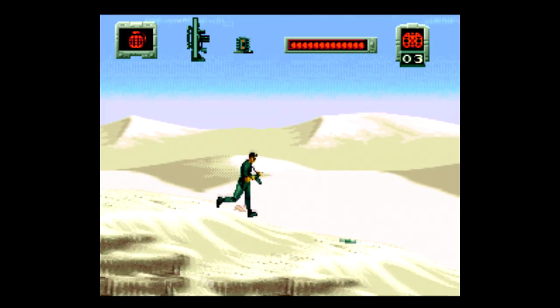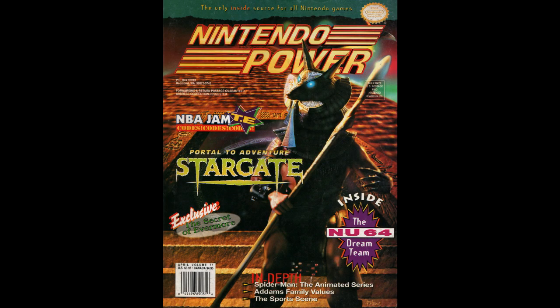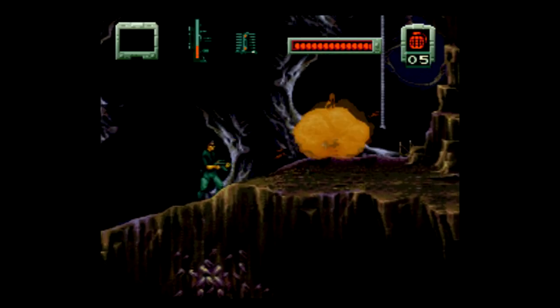It's time once again for that game got on the cover of Nintendo Power! This time around it's Stargate, based off of the movie of the same name, not to be confused with any of the TV series that came later.